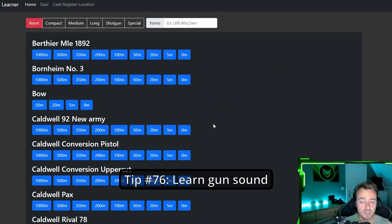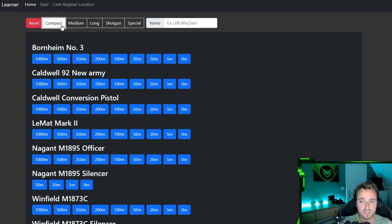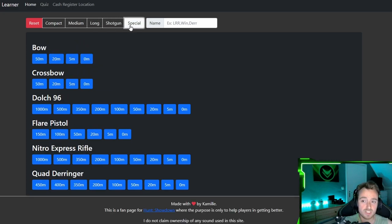Tip number seventy-six: Learning gun sounds. There's a very amazing website — I'll put it in the description below and also on my Discord in the hunt guides section. On this website you can learn gun sounds at different ranges, for example the Berthier at 20 meters or an Uppercut at 200 meters. It can also be filtered by compact ammo, medium, long, shotgun, and special ammo.